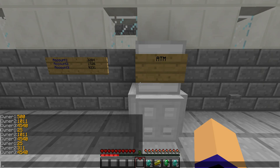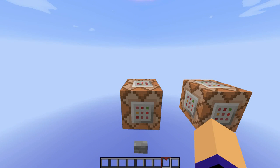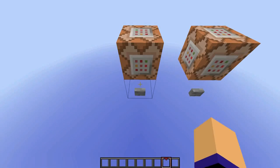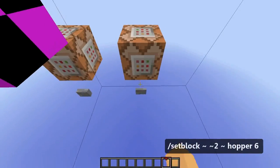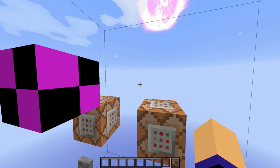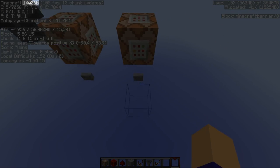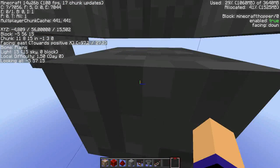Ok, explanation time. I am using a trick discovered by squirt dude — if you want to check out the video about it, you can click the annotation on the screen or the link in the description. The trick basically is that if you set a hopper with an unknown data value in your face, you will become invisible to the player while still being fully functional. Unfortunately, Mojang fixed that bug, so if you want to play the map, you have to stay in 14w25b and can't go any higher.